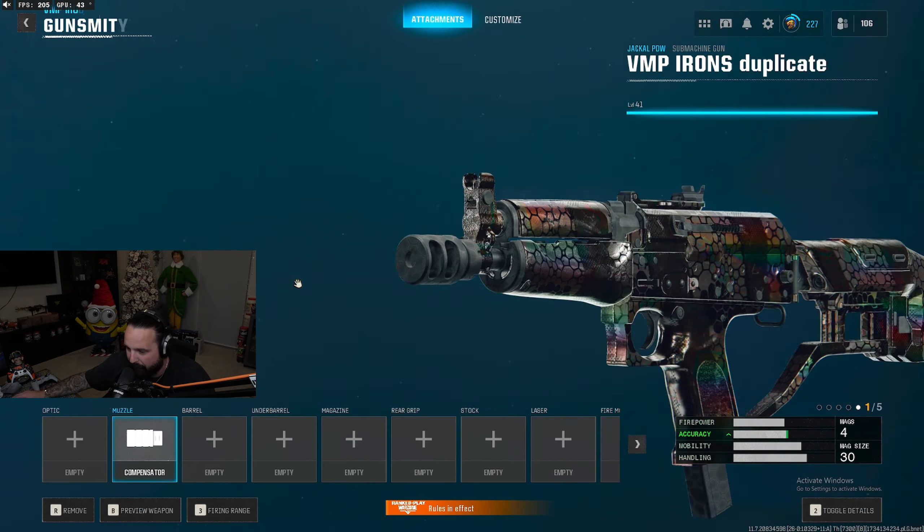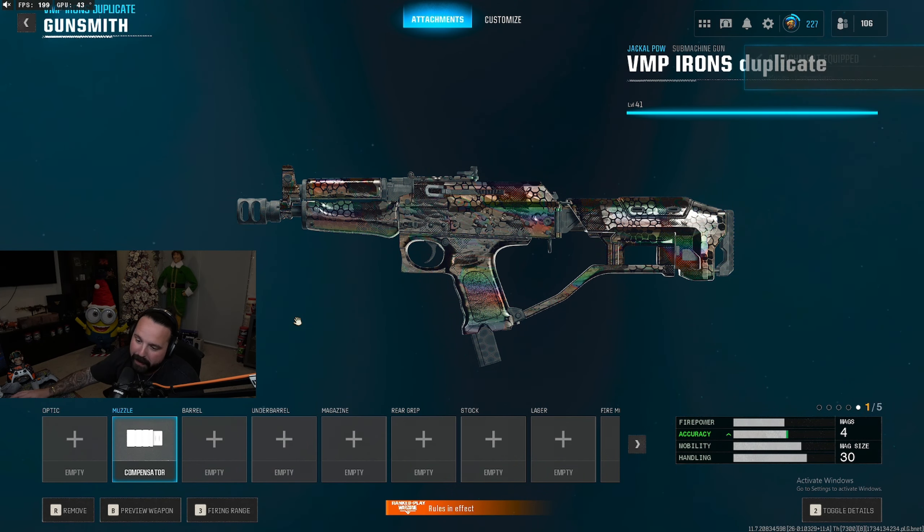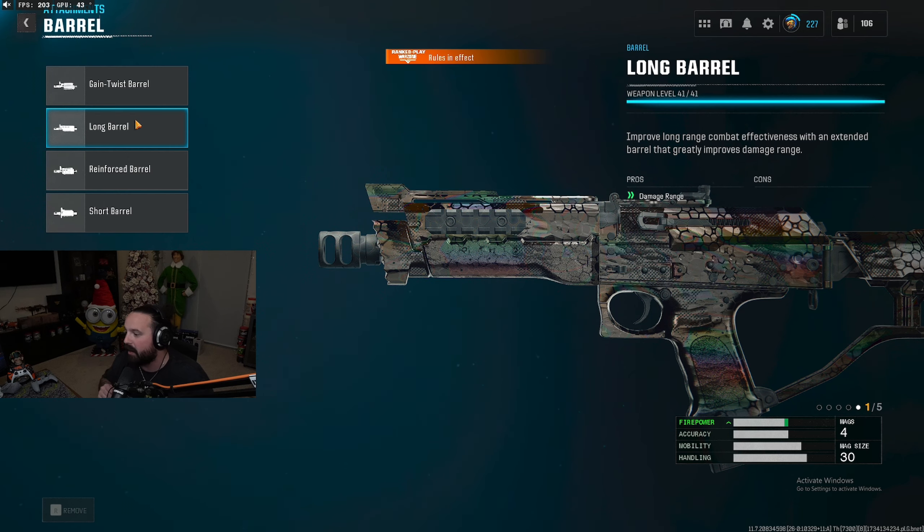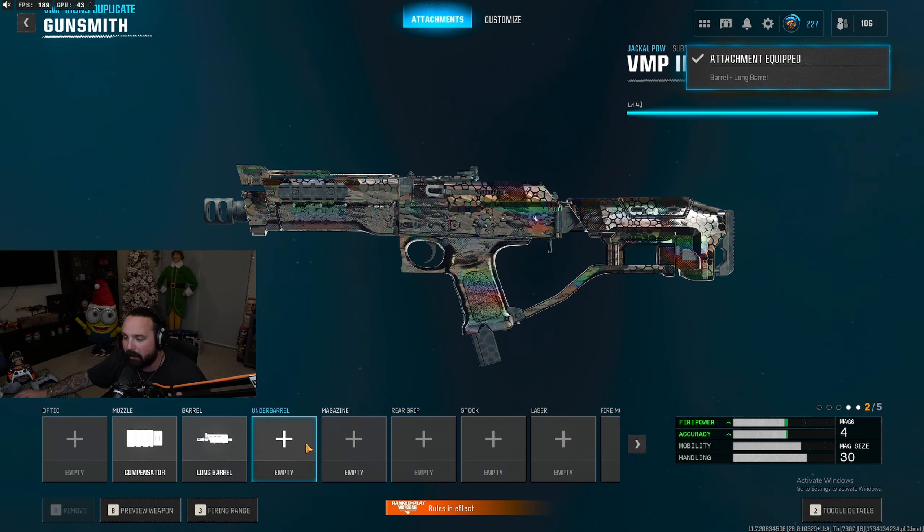For our second attachment we're gonna run a barrel — we're gonna put on the long barrel for the enhanced damage range. This makes it just better at close range but also that close to medium range that you use your SMG at.